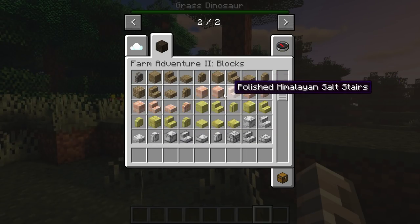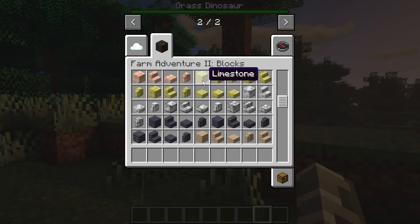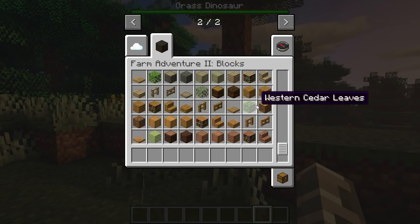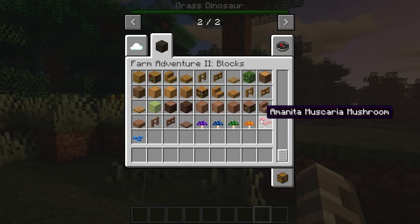It also adds new building blocks like Himalayan salt, limestone, fruit trees, and different types of woods and mushrooms.